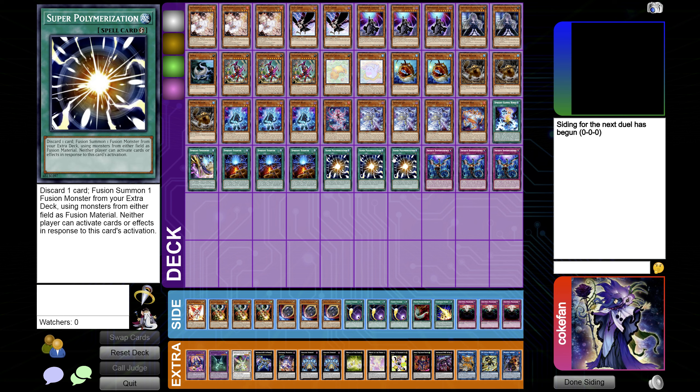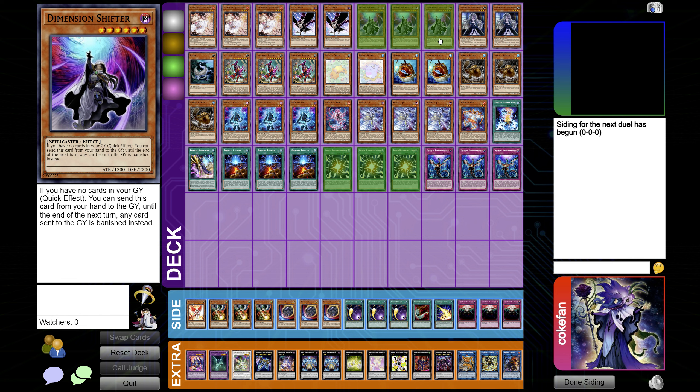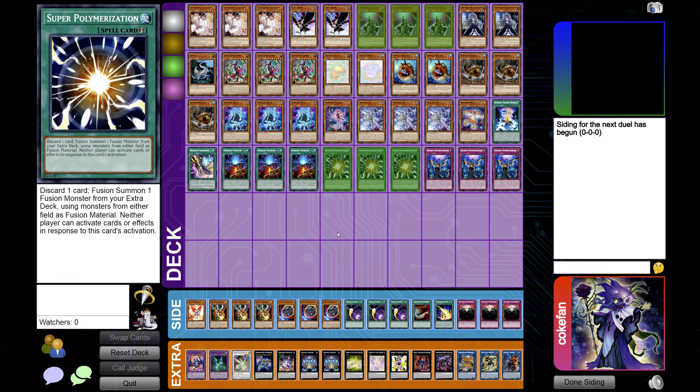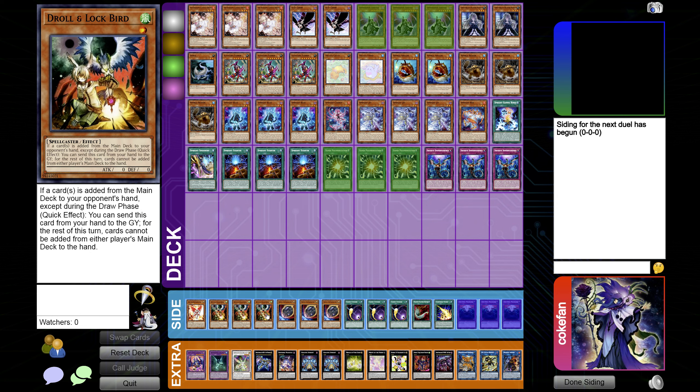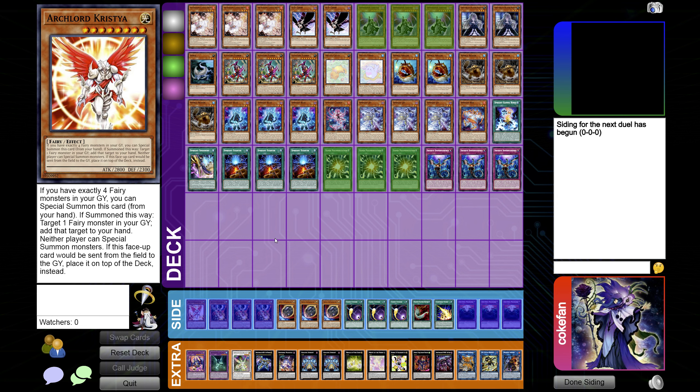I'm on this screen because I'm going to showcase what we're going to side out as well. This is what I think is pretty good to side out against them. Shifter going first and Super Poly going first are both kind of mid. I want to side in a seventh card which is going to be Christy, because it turns out Christy is actually pretty good.